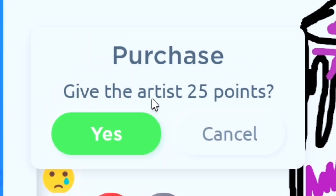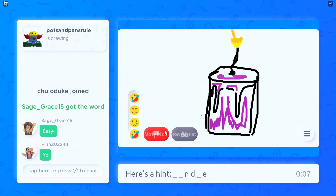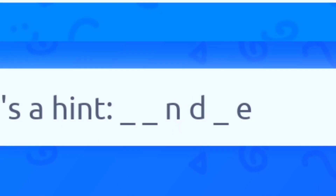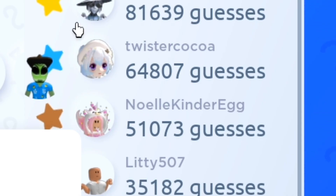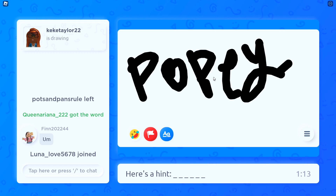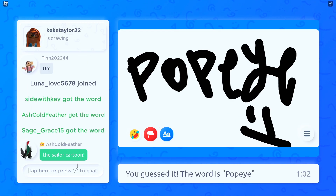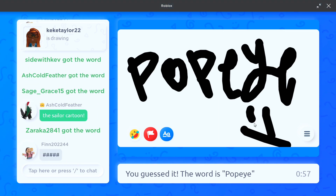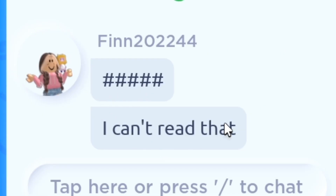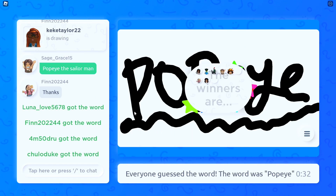So this is just emojis — give the artist 25 points. Reveal hint? Oh, this costs Robux. Well, I can't even reveal the hint because I already guessed it. Top guesses — wow, some people really like to play this game. Popeye — just like I remember it. In scribble.io people would write the word down and it would get some people mad, but for me it's free points. This is Popeye.